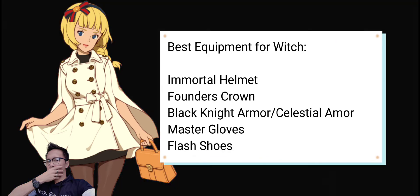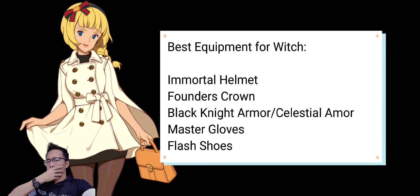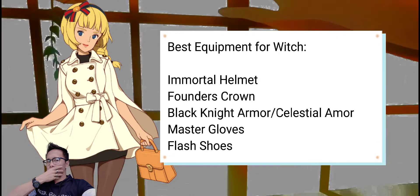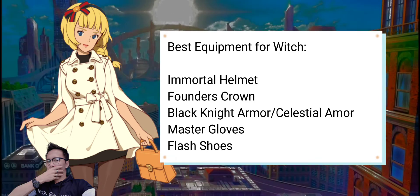Black Knight Armor and the Celestial Armor are two of the best choices for the witch's armor. Black Knight is the overall best choice and gives amazing protection, and if you want higher HP you can go with the latter.